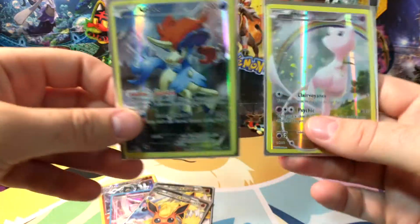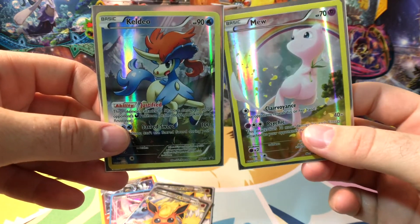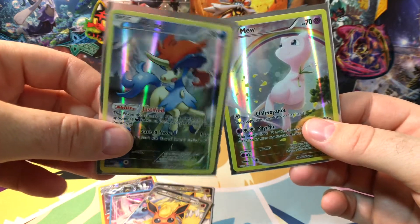We got our Keldio and our mythical promo cards — they're so cool! Oh, I wonder what's going on the other side of the mountain... nothing over here. Look, it's like the little lights at the car dealership at night and stuff.